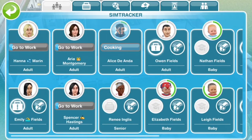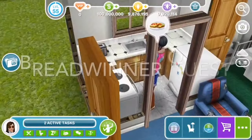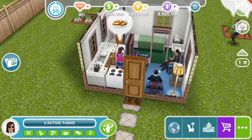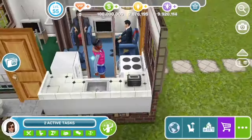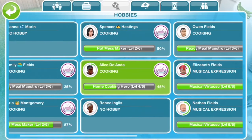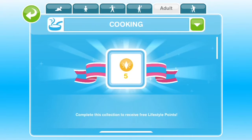Now for life points — the first method is the cooking hobby. You need a cooker and a toaster, and you have to have completed the cooking quest, which is one of the first quests in the full game. Tap on your cooker, select cheese and toast since it's the quickest option, and once done tap the icon above the sim's head for a prize. Then go into the cooking hobby collection — once you complete a set of three chef boards, click refresh collection and you get five life points.